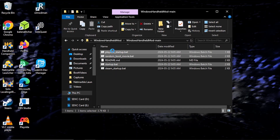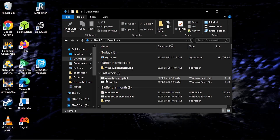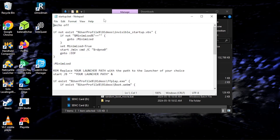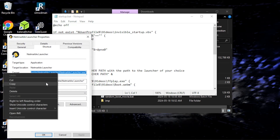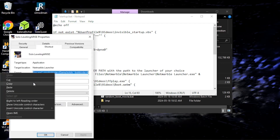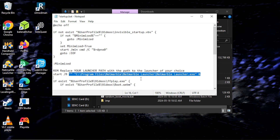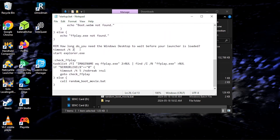Now we can move them to the Downloads folder. If you're using the startup.bat script, right-click on it and select Edit. Now find the shortcut for your launcher — I'll use Netmarble as an example. Right-click on it and select Properties. Then copy everything in the Target field and paste it where it says 'Your Launcher Path.' If you're using launch options, remove the extra set of quotation marks. Then scroll down to 'How Long Do You Need Windows to Wait' and change the number next to Timeout.t. This will tell Windows how many seconds to wait for your launcher to load before showing the desktop. Now save your changes and copy everything to the Videos folder.